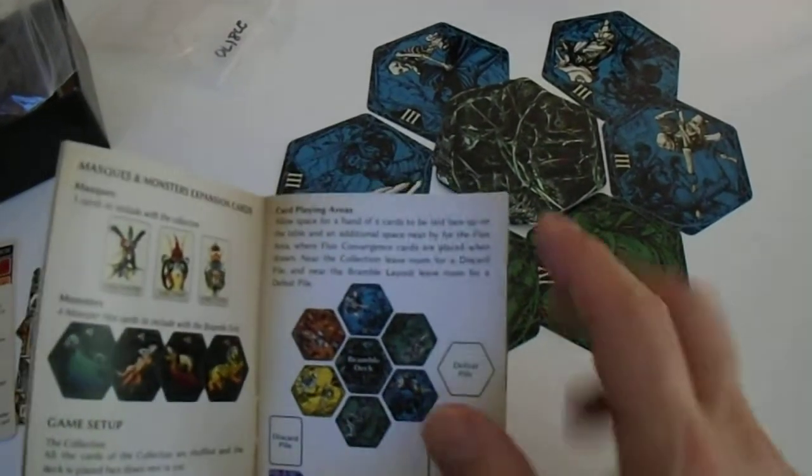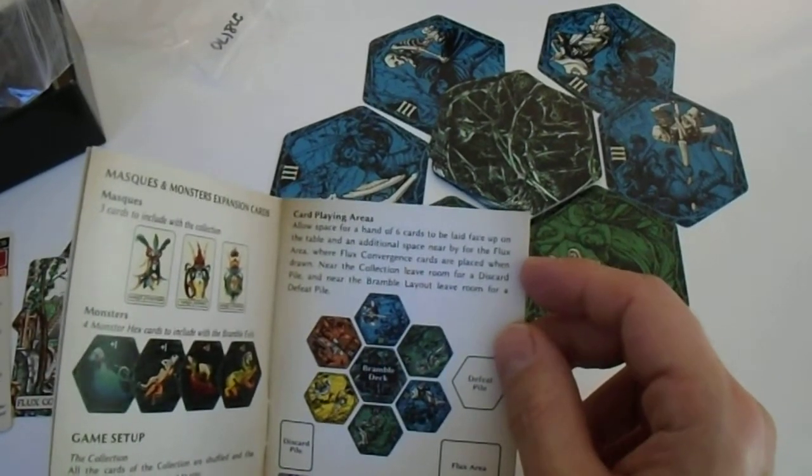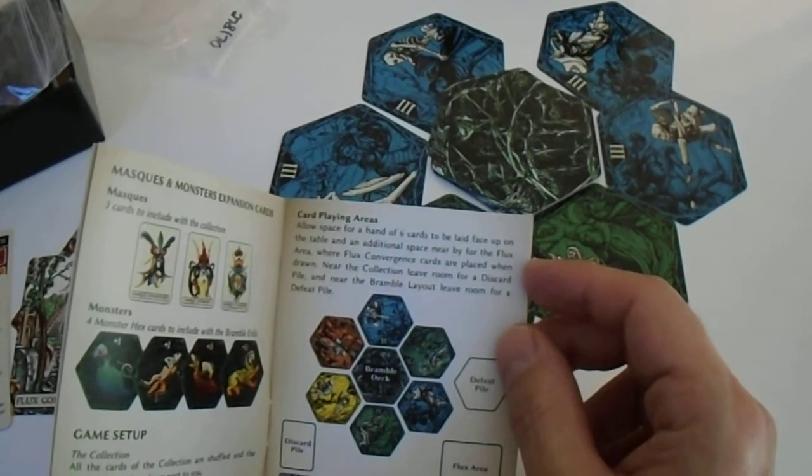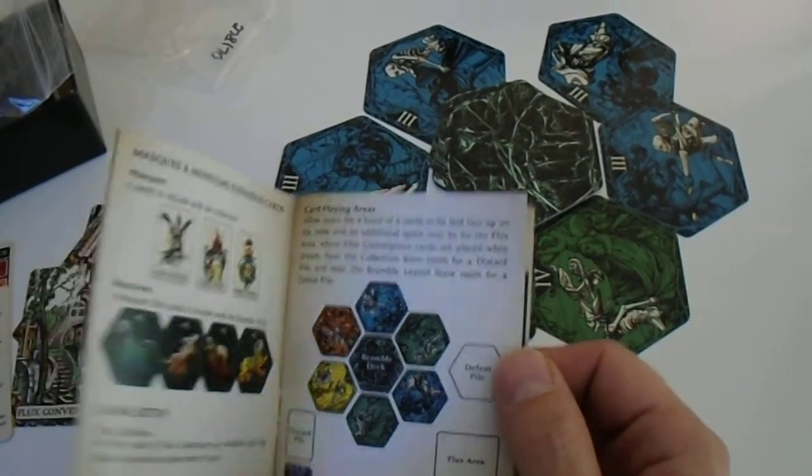You need space for six cards. Near the collection, leave room for the discard pile. And near the bramble layout, leave room for the defeat pile.